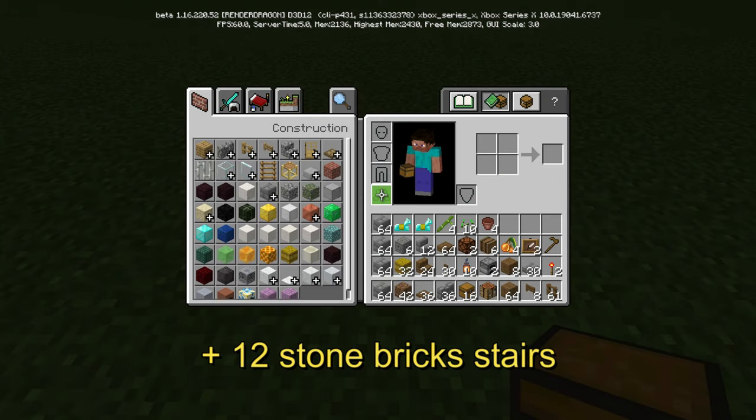Here's everything you're going to need for the bottom part — just pause it or take a screenshot. Keep in mind, you do not need the diamond horse armor; you can use leather armor. You can also use any plant. If you don't have the glow berries yet — I'm recording this before 1.17 fully comes out, I'm in the beta — you can use regular berries, or even vines since they hang. Everything else should be pretty standard.